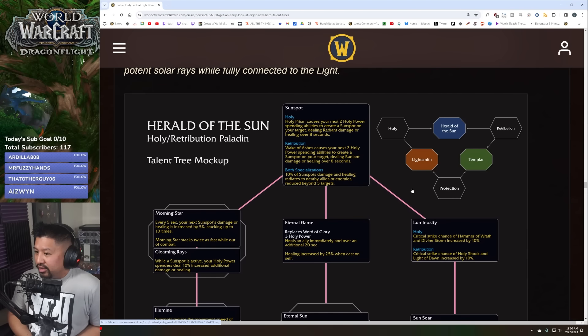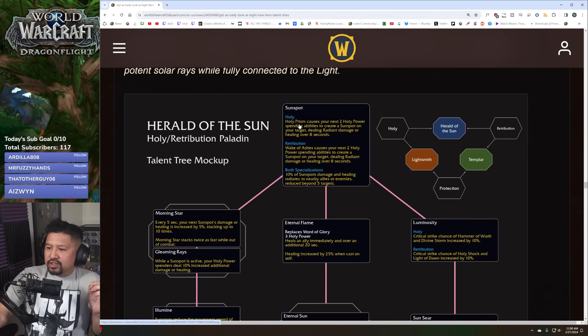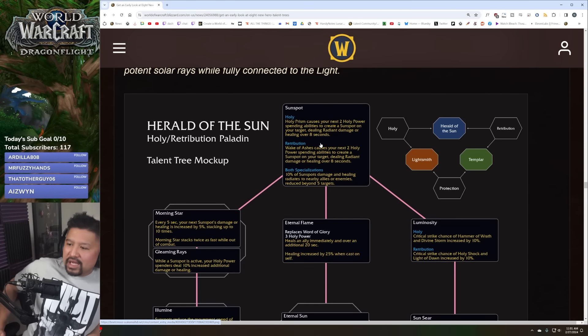Sunspot is the keystone: as holy, Holy Prism causes your next two holy power spenders to create a sunspot on your target, dealing radiant damage or healing over eight seconds. As ret, Wake of Ashes does the same thing. So sunspot requires you to pick up Holy Prism as holy or Wake of Ashes as ret — if you don't like those abilities, this thing doesn't work for you. As a passive, 10% of sunspot's damage and healing radiates to nearby allies or enemies.